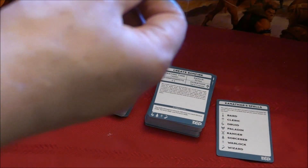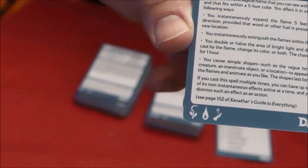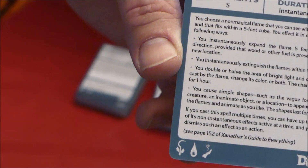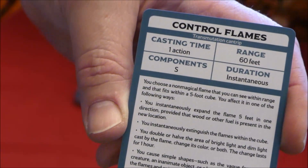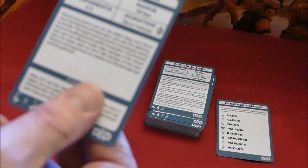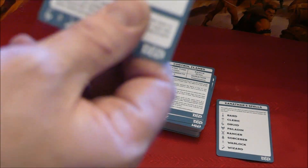And we have a cantrip — Control Flames. If you look on the bottom, you can see that's Druid, Sorcerer, and Wizard. So one pile goes from cantrips up to fourth level, and then fourth level up to ninth level. So it does go the whole way to ninth level.